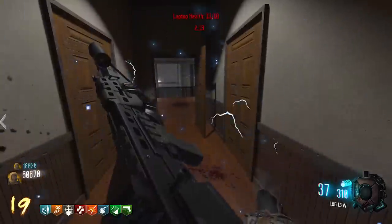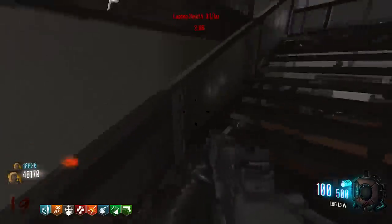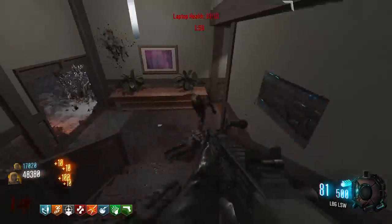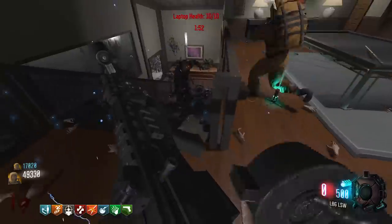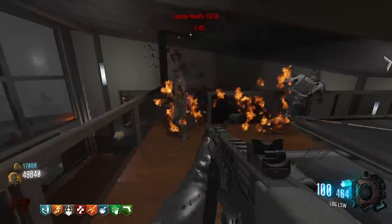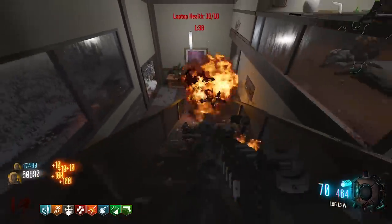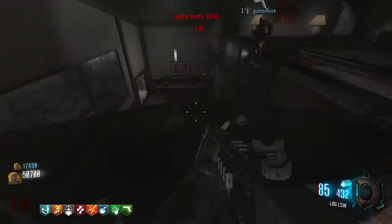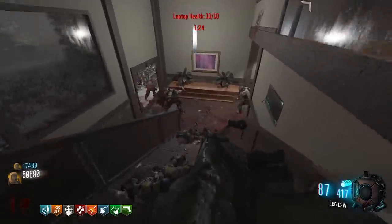Bring him all the way in then we'll kill him. I'm going back to the stairs. I'm going to buy some more ammo - 2500. Trip mines! I'm gonna back up here for reload. Dogs - three dog night! Nice trip mines! One dog just took them all out - that's great. You stupid dog.